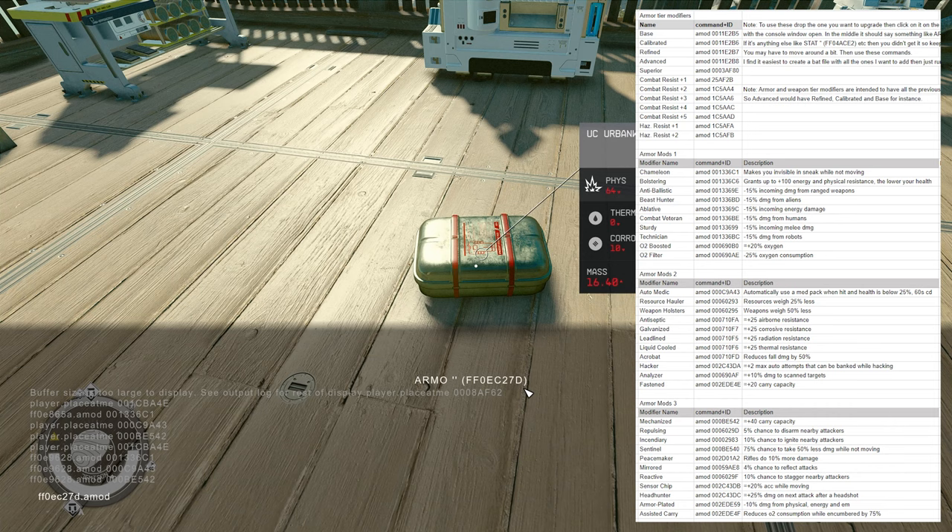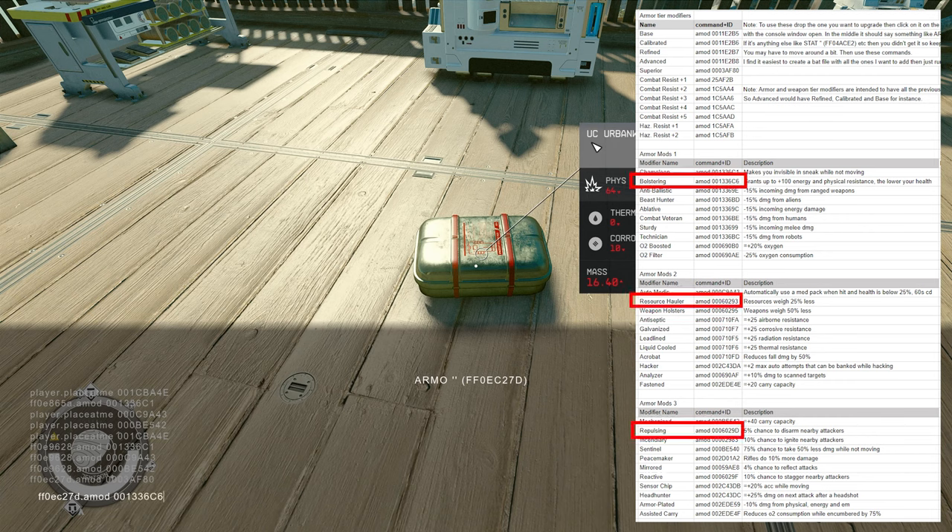And you can see that there are armor tier modifiers, so we're going to choose the ID for the superior one and add that. We're going to do a few more — there's also combat resist plus five and hazard resist plus two, which you can add as well to raise the numbers. I'll leave that up to you guys. Now we're going to take from the groups — I'm just going to take one from each group. We'll do the first one in the first group and hit enter. Then we delete that item ID and go to the second one, which is Resource Hauler, and add that ID. Then we do one more for the last one, which is Repulsing — we add the ID for that one and hit enter.